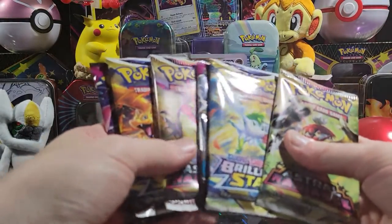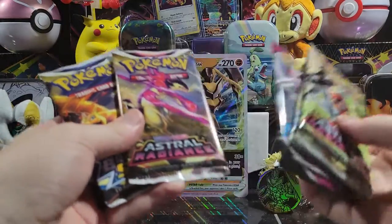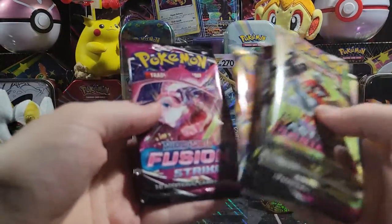And just like that, all six packs: we got Astral Radiance, Brilliant Stars, Fusion Strike, another Astral Radiance, another Brilliant Stars, another Fusion Strike. Right there.